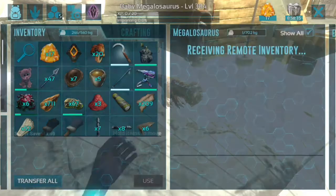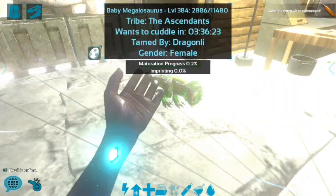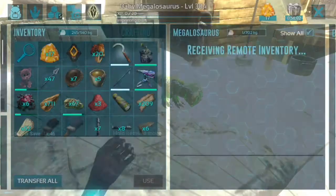Over here we have this big baby megalosaurus. All you have to do is make sure that it has food in its inventory because yes, they can knock out if you use too much potent dust. Stick the potent dust in its inventory and press remote use item. There will be a cooldown for the next time you can use it. And you will see that your megalosaurus is now dyed green.